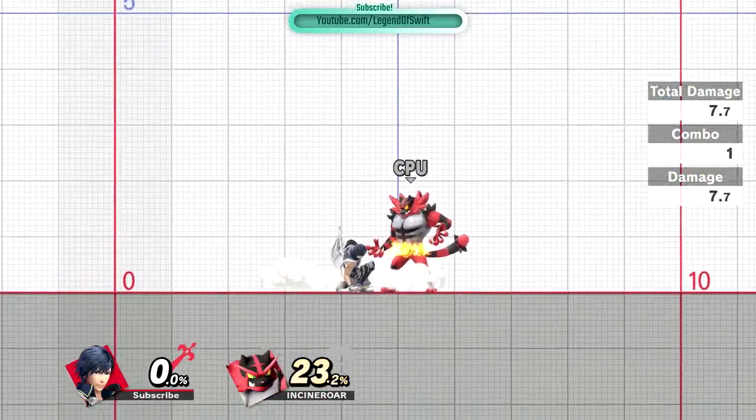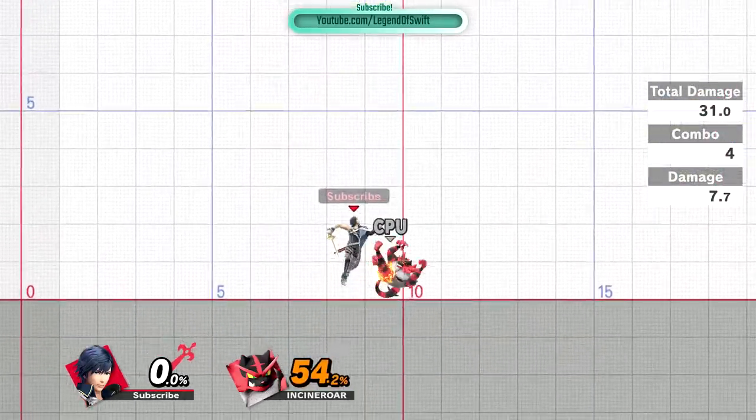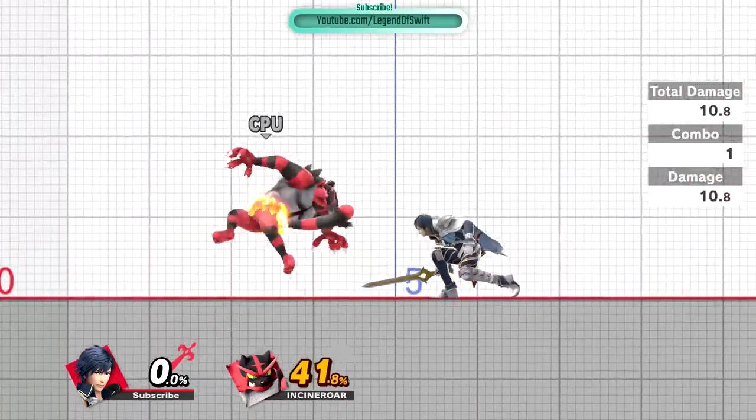Add a fast drop to this and you'll find yourself hitting extremely fast aerials consecutively. Many pros use this for attacks such as Mario and Palutena's back airs, or for trying to juggle an enemy up with up airs from characters like Marth.